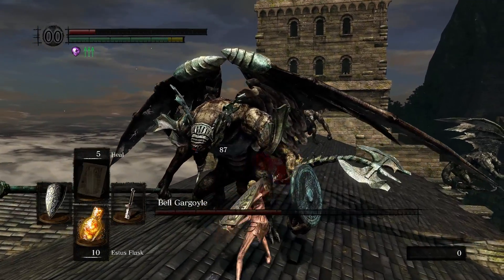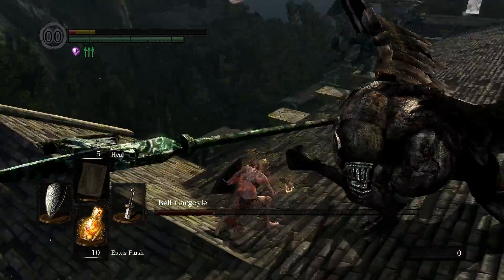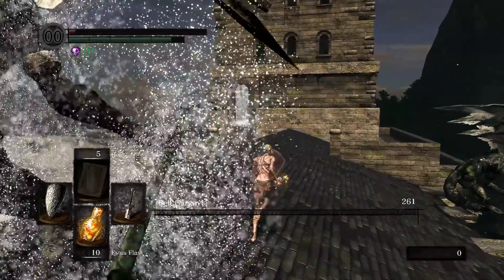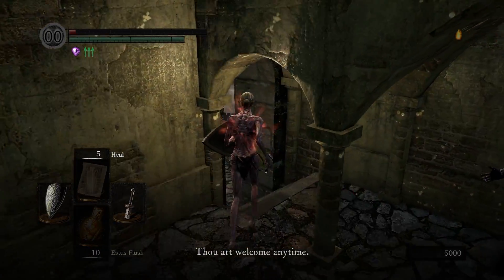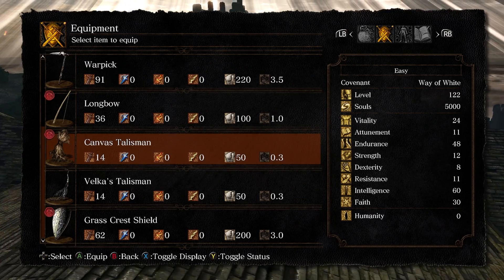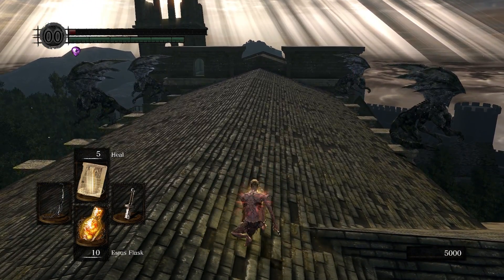However the second gargoyle is active and I almost die, but I clutch it out. I ring the Bell of Awakening and talk to Oswald who sells Velka's Talisman — this talisman is weird because instead of scaling with faith it scales with intelligence, which explains the 60 INT. I must also be planning to use spell buffs — yeah, I'm totally doing that and definitely did not forget spells exist in this game.